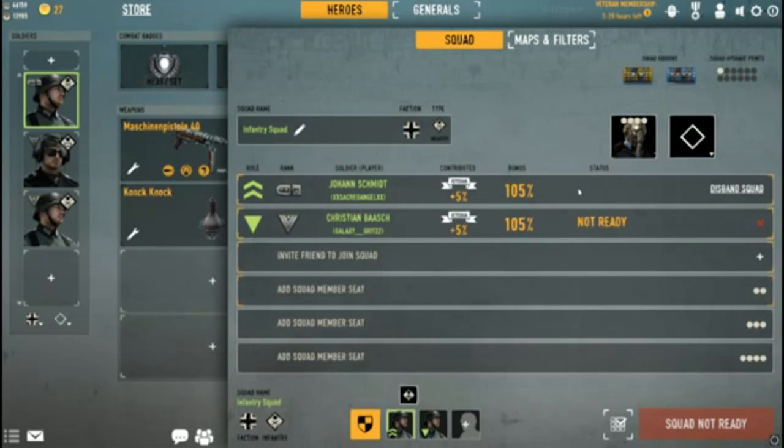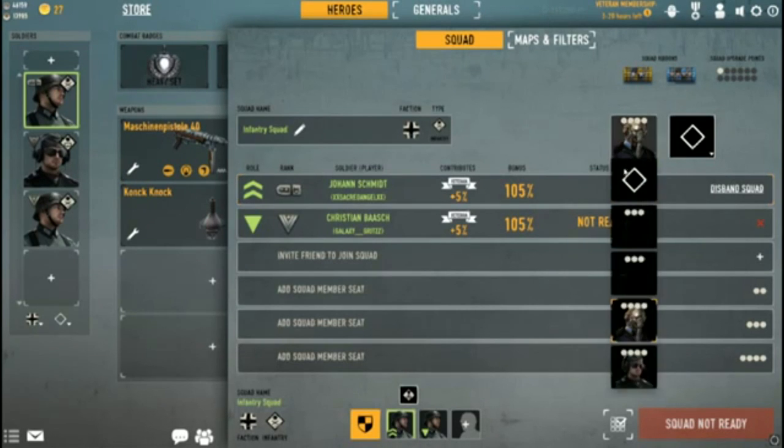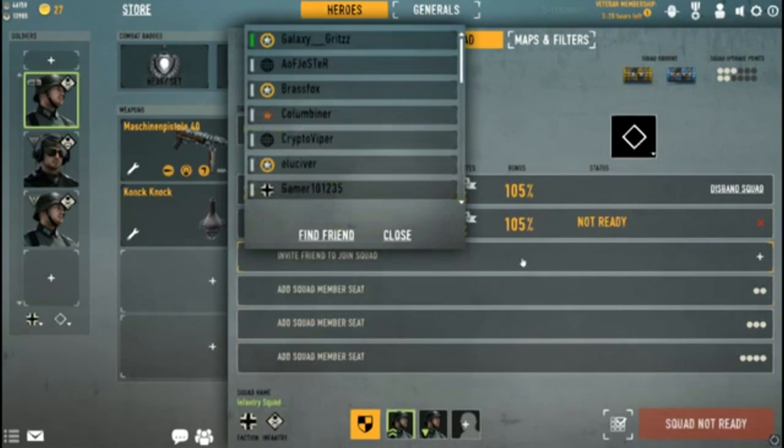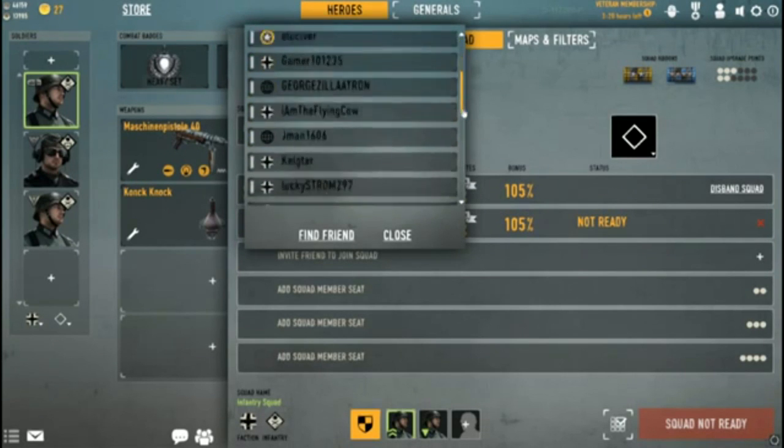The squad leader slot is always free — doesn't cost you a point. Additional slot points are required for additional members. The first two guys are always free, so I could add someone else, but for the sake of this tutorial it's just going to be me and Grits.